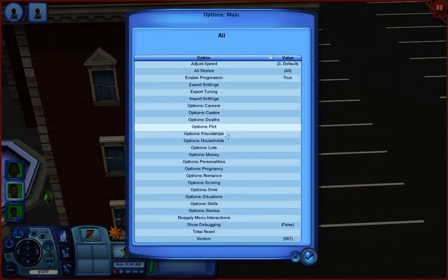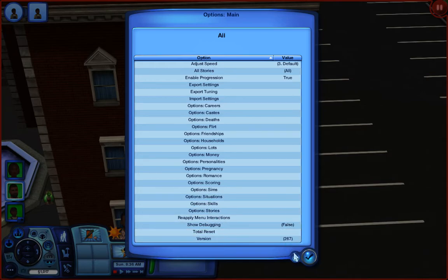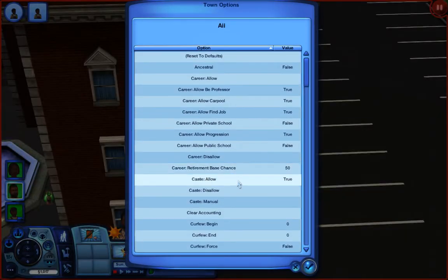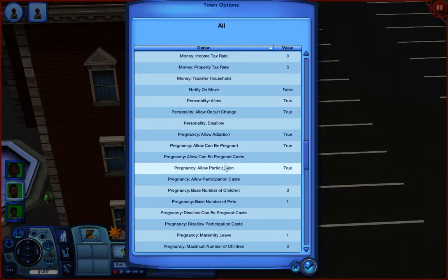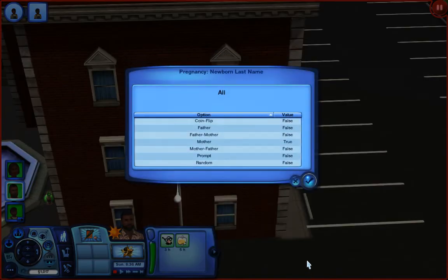Now we're going to look for the last name setting. I think it's in general options — let me check town options. Yeah, I think this is it. Households... pregnancy... allow pregnancy... maximum maternity... here we go, right here: 'newborn's last names'. Right now it's set to the mother's last name, but I normally change it to the father's last name.